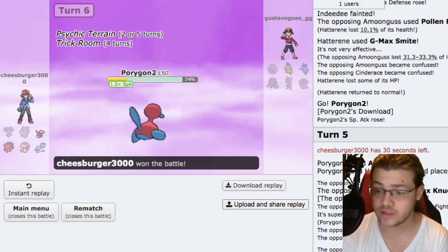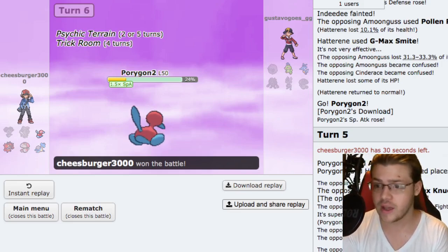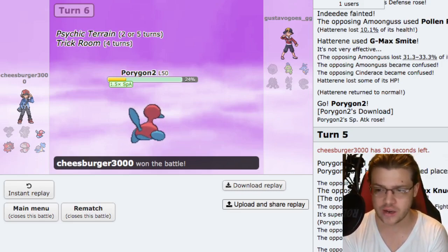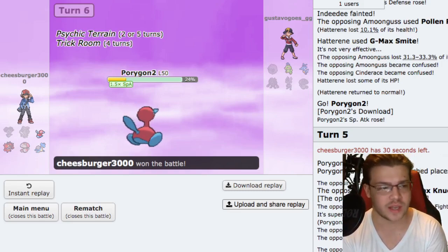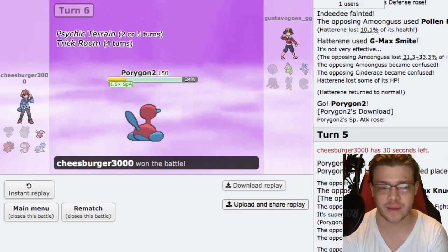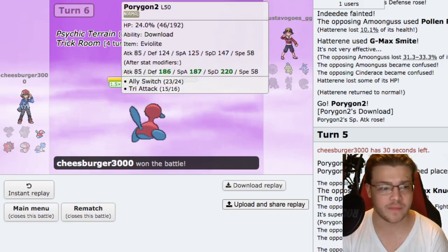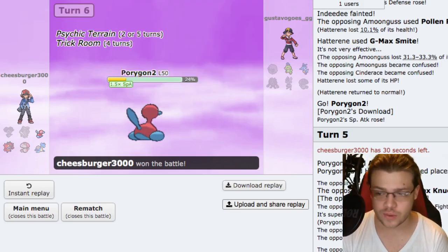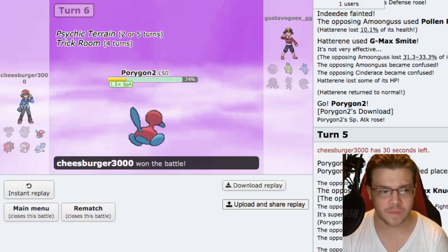That's going to be it for this video. Thank you so much for watching - I hope you enjoyed. Indeedee and Hatterene are actually really really powerful as we go on. Double Expanding Force is really good, G-Max Hatterene is absolutely insane, and Trick Room is really strong right now. We have a lot of good Trick Room setters - Dusclops, Hatterene, and Porygon-2 are the three mightiest. I've been liking Porygon-2 a lot.